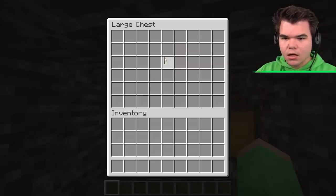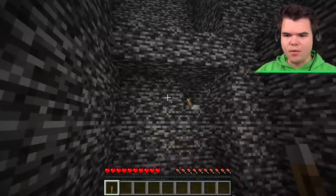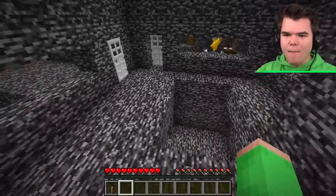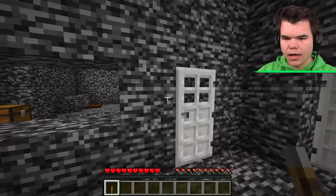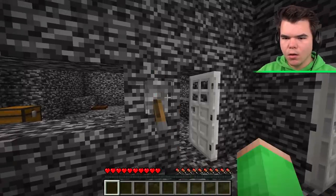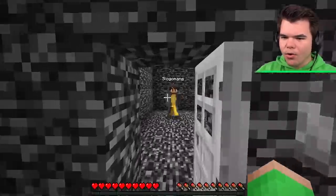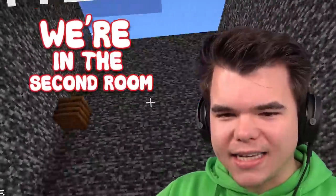There's another chest here. Grab the lever out of the chest and activate the lever, and then we can get out. Oh my God, we're back — open the door. Now we're in the second room.